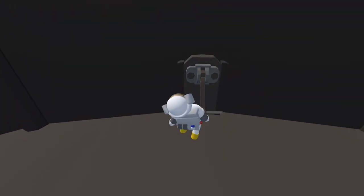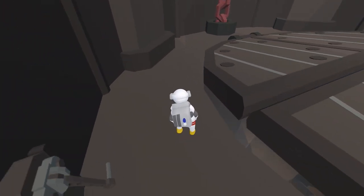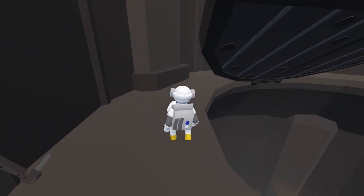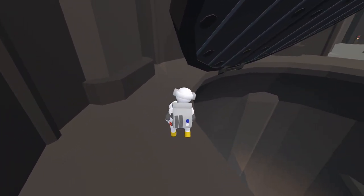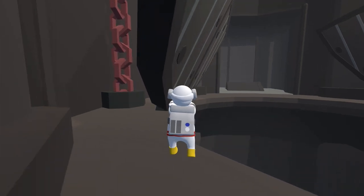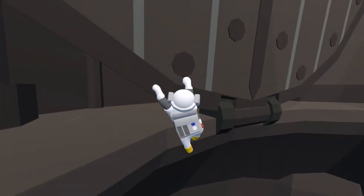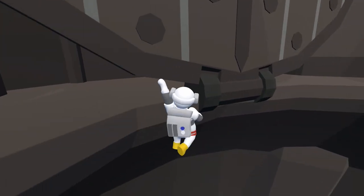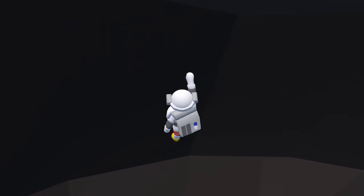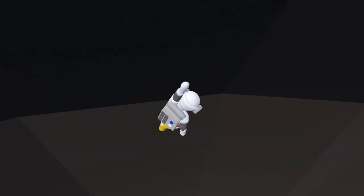Next up we're going to do a little speed run strat to save a bit of time. Once the hatch opens up, look down below on the left side and you'll see a platform — that's where the next battery is. We're going to try to land on that platform using our hands as little suction cups. Grab onto the hatch and slowly make your way down. If you end up falling that's okay, but try to suction cup your way down the wall and land on the platform to get the first battery.